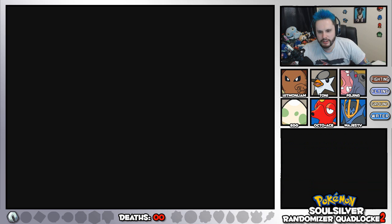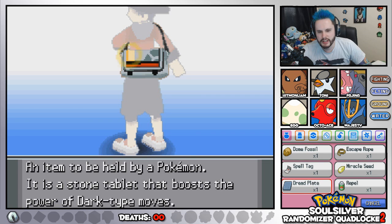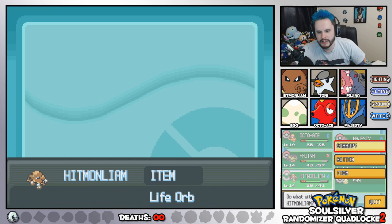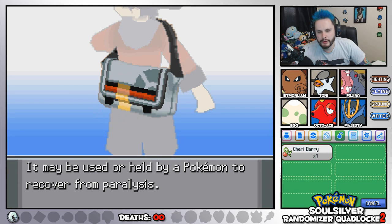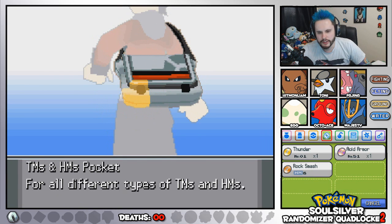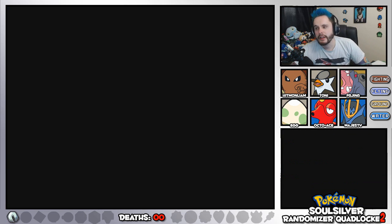Is anyone else not holding anything? Majesty, why don't you hold something? You haven't really got anything worth holding. I suppose I could give you a Chesto Berry. Cheri Berry is for Paralysis — let's give you the Cheri Berry. And then I'm going to give the Life Orb to you, because being a bulkier Pokemon you would benefit from having the Life Orb without me worrying about you being killed too quickly, because Hitmon Liam is quite fragile.